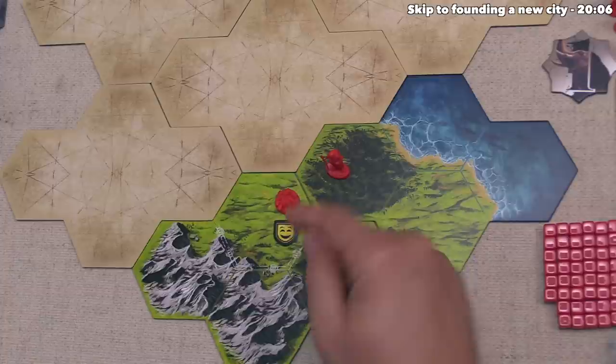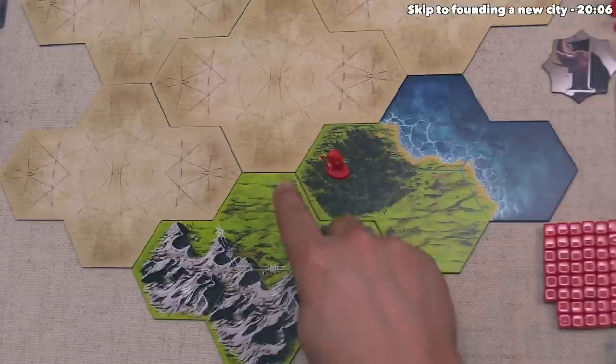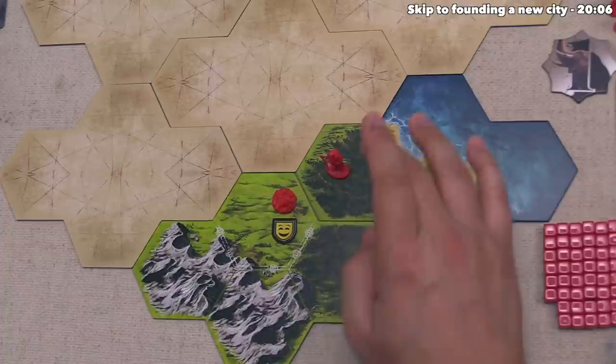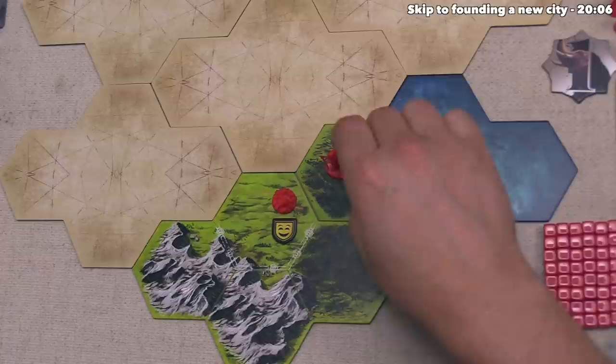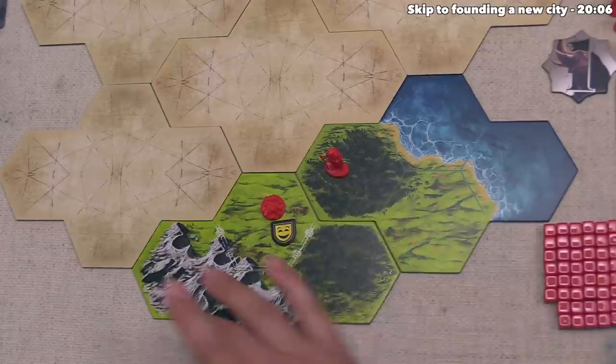We are going to get a number of resources equal to the size, but if the city happens to be happy then we will gain one more resource. Cities can be happy, neutral, or angry. If a city is angry, it will collect one resource no matter how large the city is. If it's neutral, it'll collect resources up to its size. Our starting city is happy, so we get plus one, meaning we can gather two resources. When we gather, we can take from adjacent regions to the city or the region where that city is, but that region must not have any enemy units or any city of any player's color.